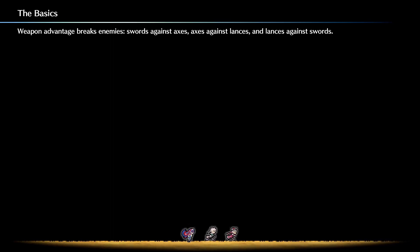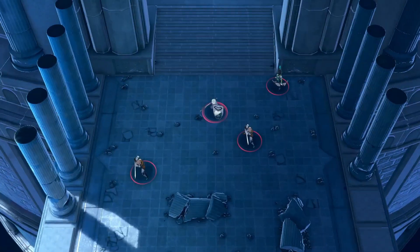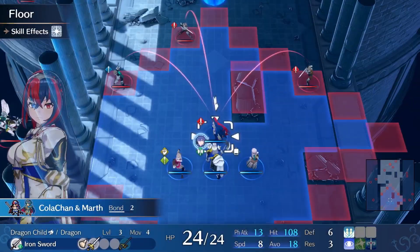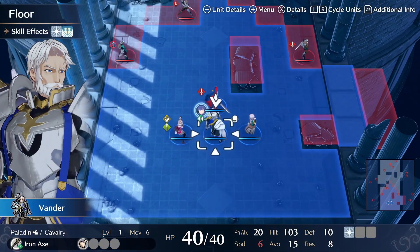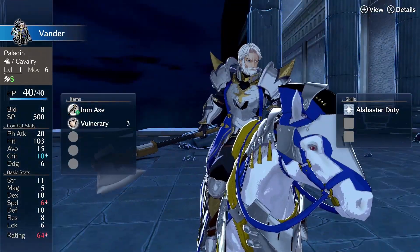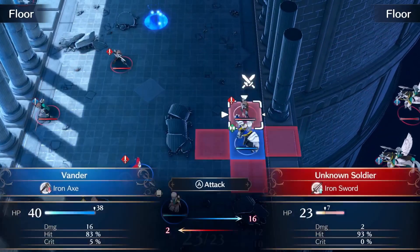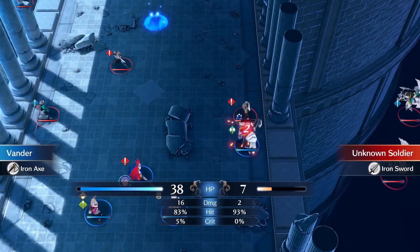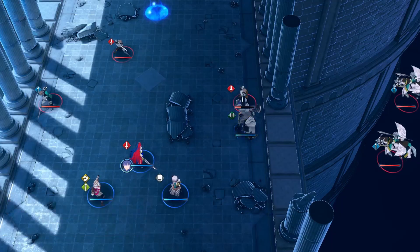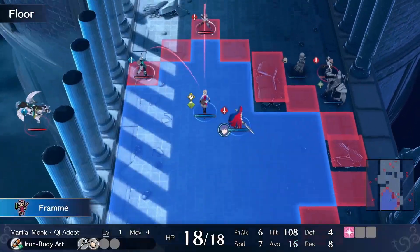Honestly, Vander sucks. What kind of unit is so bad that he can't even grow throughout the later parts of the game? Oh, hi Vander. I hope you didn't hear that. Are we even sure this is Vander? Well, he looks like Vander, has stats like Vander, moves like Vander, attacks like Vander, does about as much damage as Vander. Jokes aside, this is Kurthnaga Olem, and this is Chapter 3 for Maddening Low Turn Count.